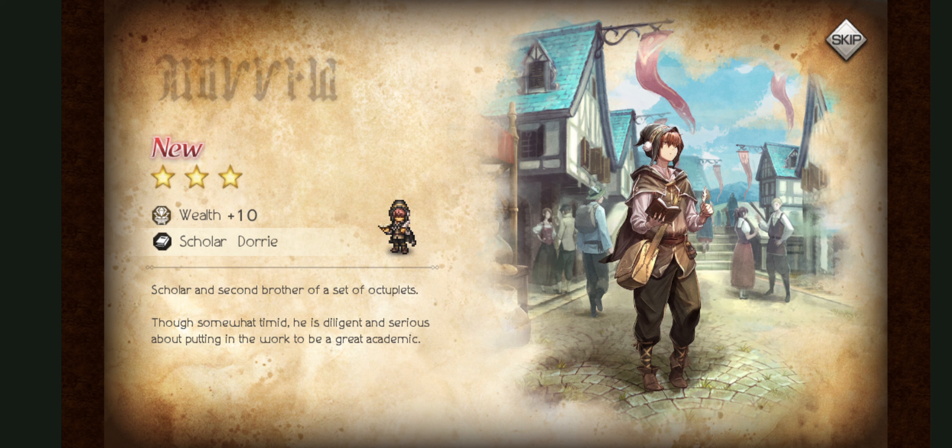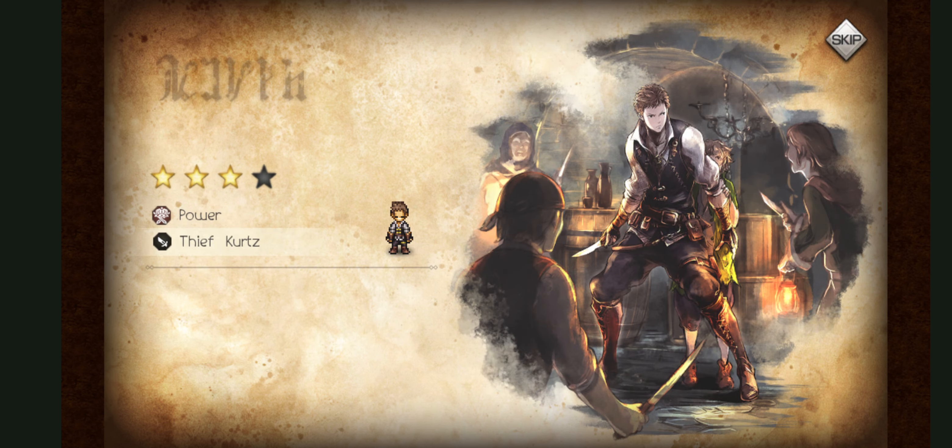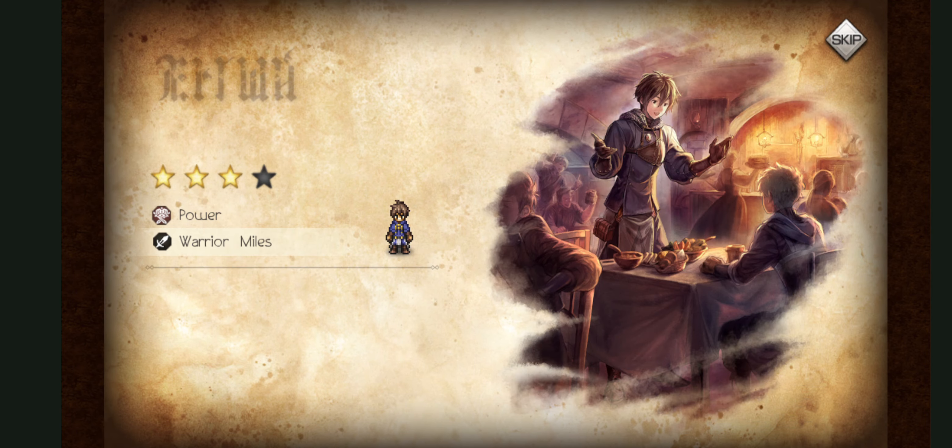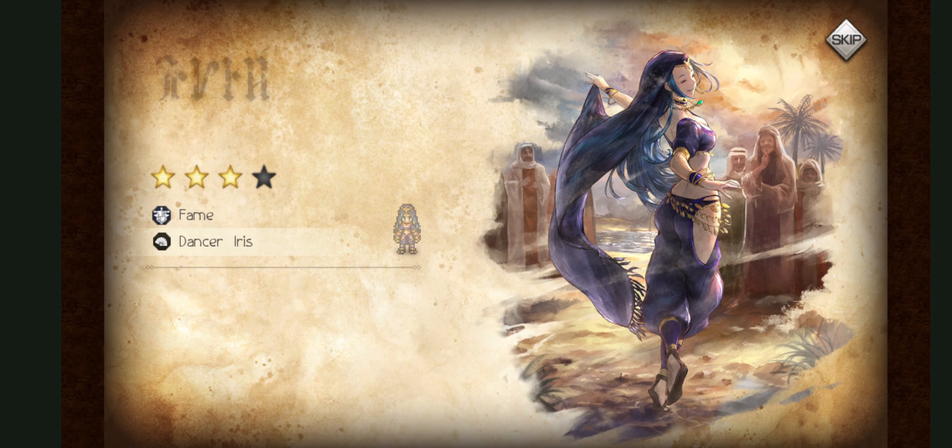Oh, they ruined the naming — all the other ones end with Y and this one ends with I-E. I think I might have all the octuplets now. Dupe. A lot of Miles drops. No class up. Boo.